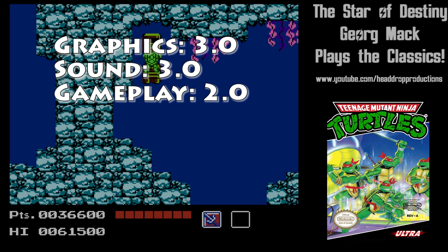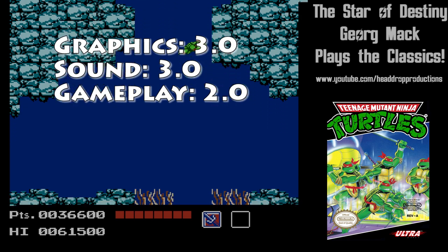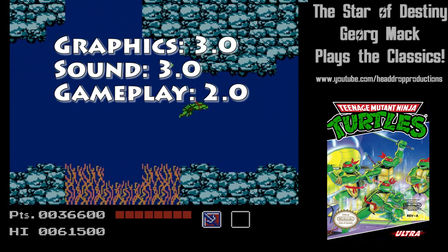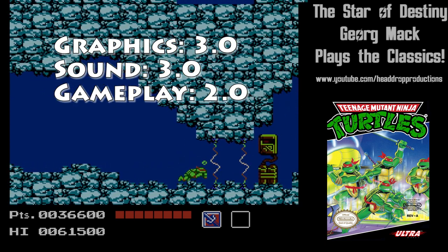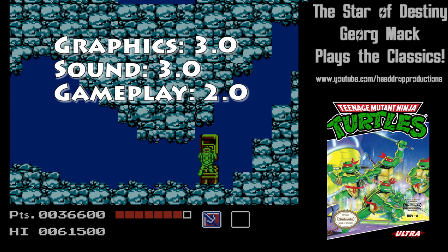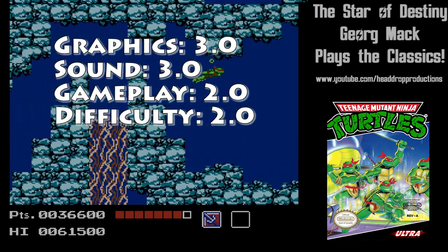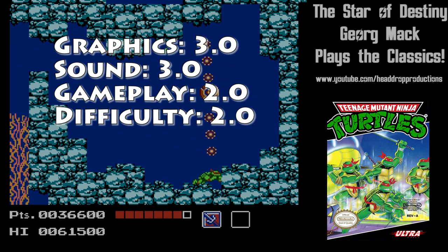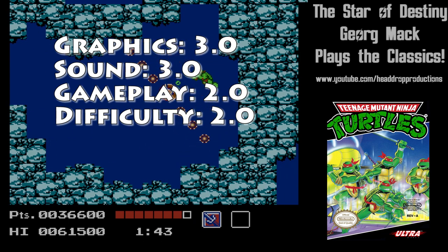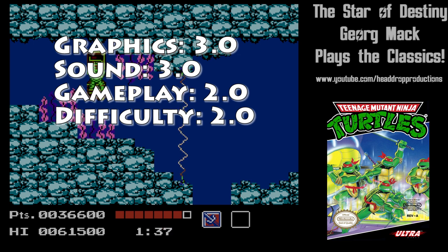Gameplay gets a 2.0. Things start to go downhill here. Attack stats aren't balanced in any way, the jumping is god-awful, and hitboxes are not correctly programmed. It's a mess. Difficulty gets a 2.0. This game is cheap — like incredibly cheap. Enemies respawn incessantly and take too many hits. The squeezing walls in Area 4 and the flying laser ninja corridor near the end are less than ideal.